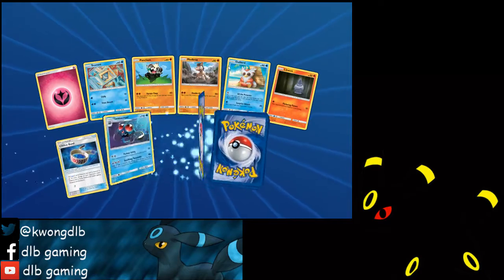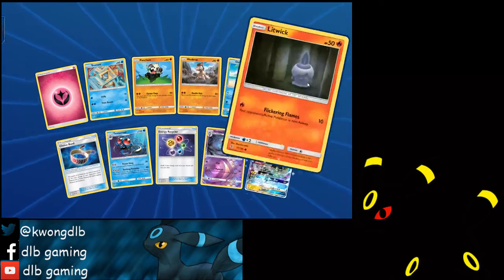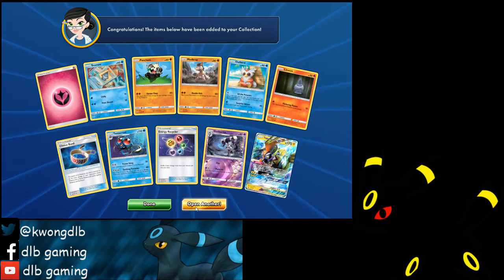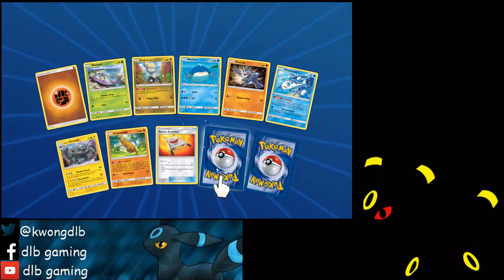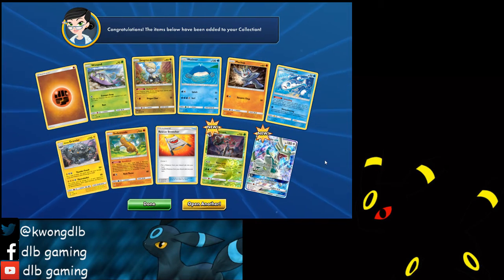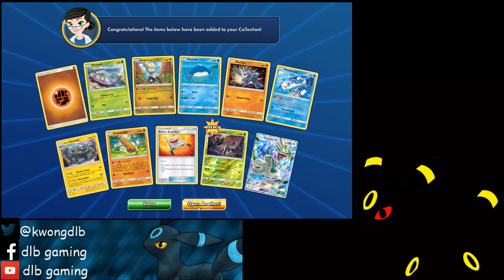So we have two ultra rare GX now. Oh, fourth Choice Band. Fifth GX — Tapu Koko! 24 packs to go. We're getting three GX Pokemon in a row — is that three GX in a row? I think yeah, at least three, otherwise it's four.